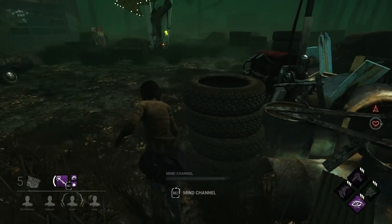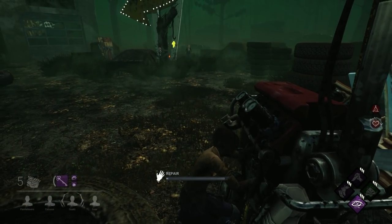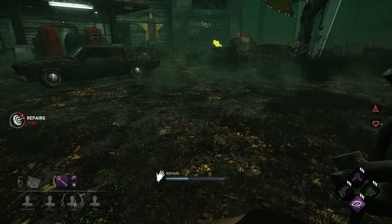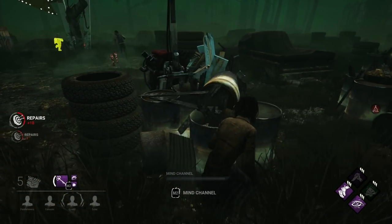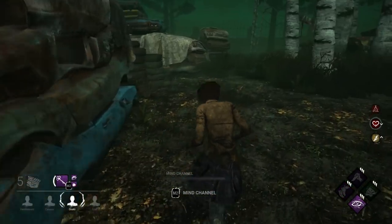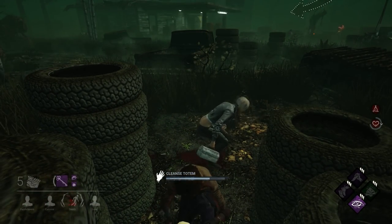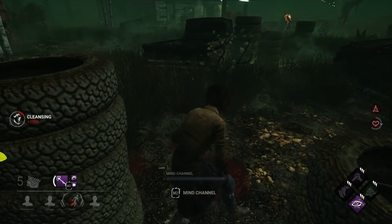The sixth thing you shouldn't do is fail to prioritize your objectives. In this clip, I'm working on one of the most important generators on the map, and the killer is nowhere to be found for quite a while. Once the killer shows up, he drives me away from the generator, but I discover his Ruin totem in the process. Any killer with eyes could see I'd run towards his totem, but this one didn't stop me from cleansing it — even with him still in the same area. This is an example of a killer who doesn't prioritize his objectives.